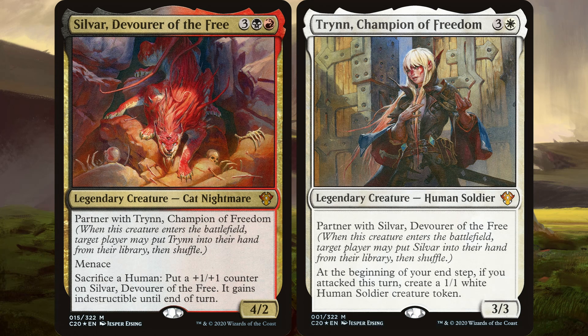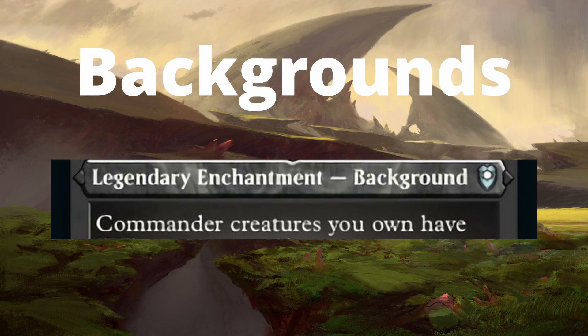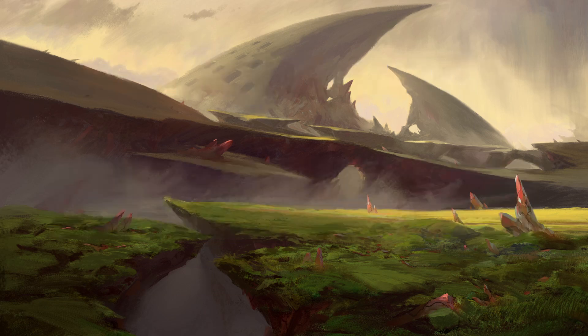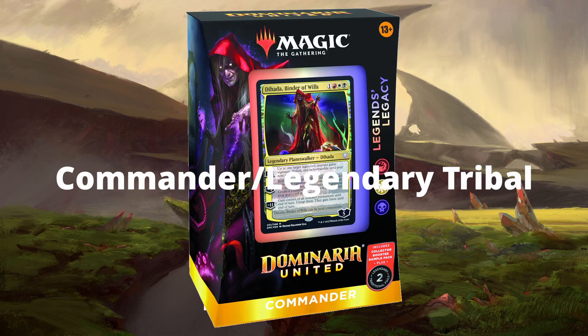This partner pairing looks rather straightforward — attack with Sylvar, make a human token to fuel Sylvar — and that isn't wrong. But we're going to make them both a little bit more threatening with the use of backgrounds. Backgrounds are legendary enchantments that give your commander more abilities. As an additional challenge, I wanted to use only legendary creatures, and then the Legendaries Matter pre-con released. Great timing on my part.